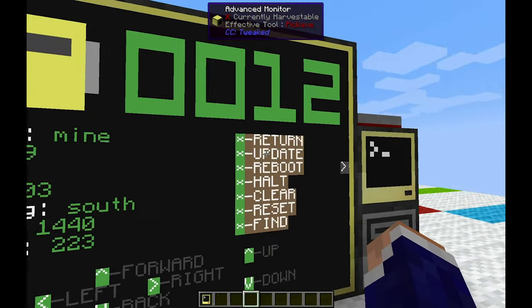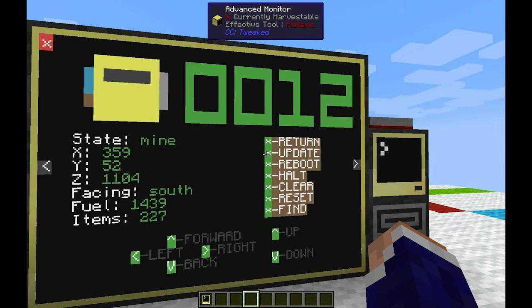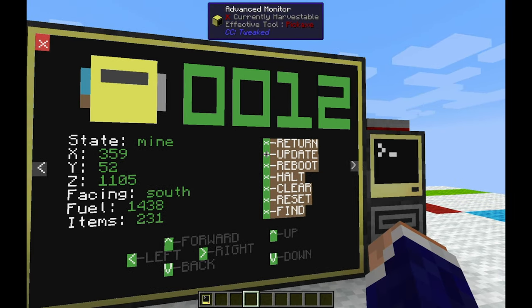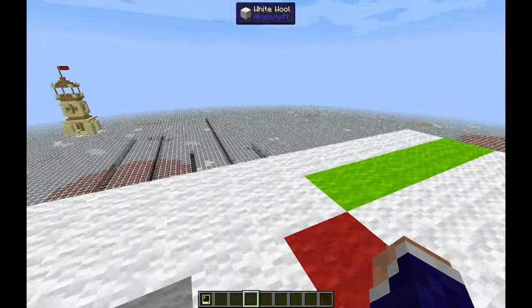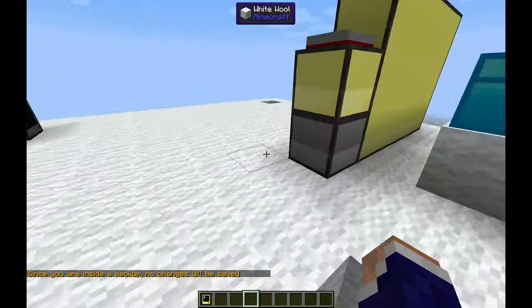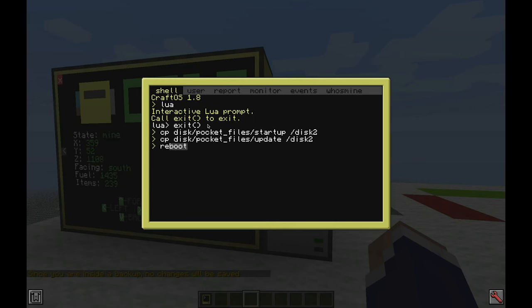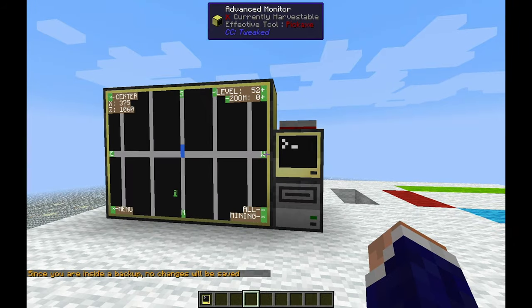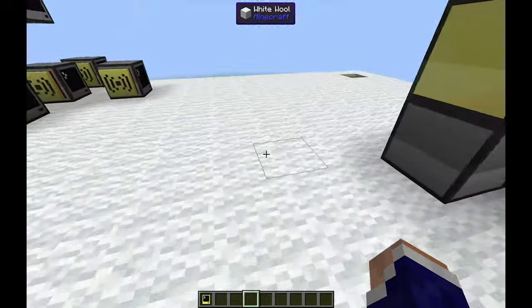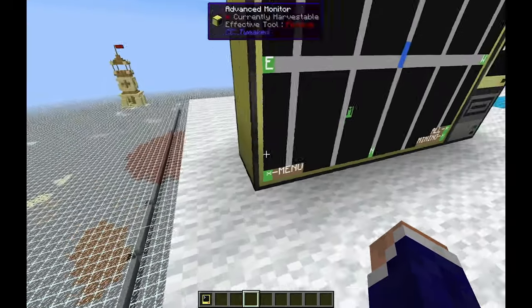Another feature is the remote update. If I'm changing the code, I've built in a remote wipe — like in the show Dollhouse — where I can send all the turtles their new data over RedNet wirelessly and they'll re-update, reboot, and continue from where they left off. The system is smart enough that I can reboot even the main computer and it will remember where all the turtles are supposed to be. It stores the full state of the mine and picks up from where it left off.